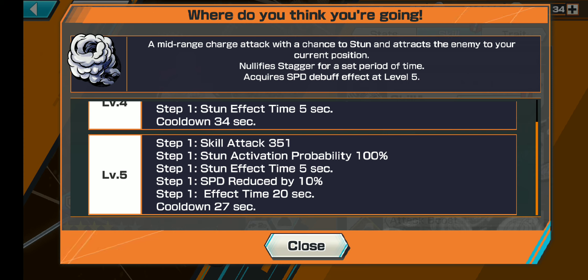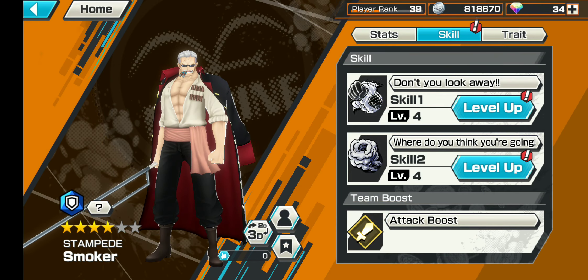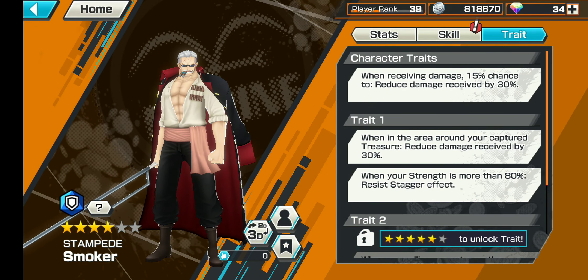Skill two is a mid-range charge attack with a chance to stun that attracts the enemy to your current position — kind of like a black hole thing. Once you cast it and the smoke affects the enemy, they'll be drawn towards you. It's a guaranteed stun, and it's a pretty nice combo with skill one, especially because of the additional 20% damage to enemies that are being stunned.